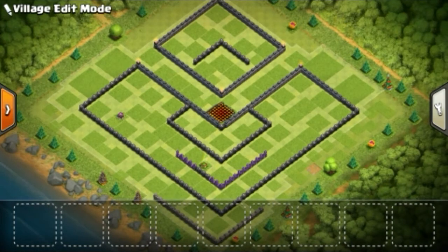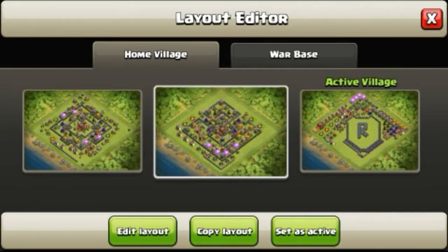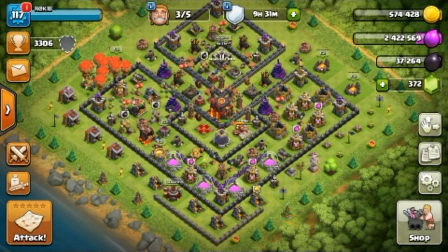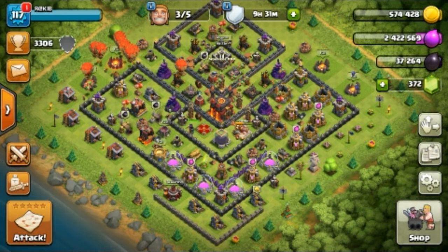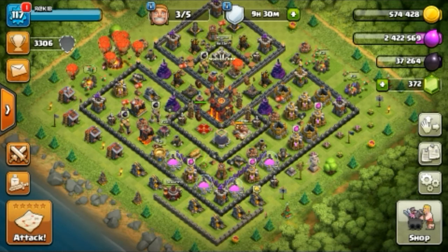So guys, the base is ready. This is a very interesting one because when anyone attacks your base, they only have 30 seconds to select which side to drop troops from. If they select the wrong side, they will lose the raid — so it benefits you. Use uncommon bases because they are very beneficial during trophy pushing time. You can see more interesting videos like trophy pushing, farming, and funny videos on our YouTube channel. Please like and subscribe — thank you!